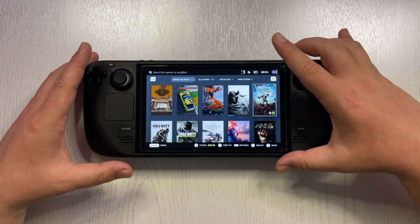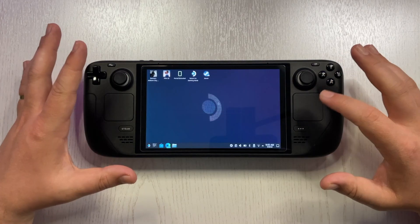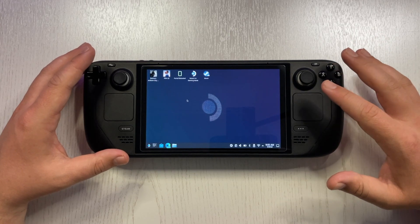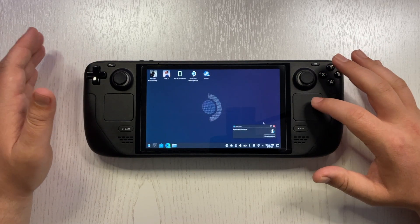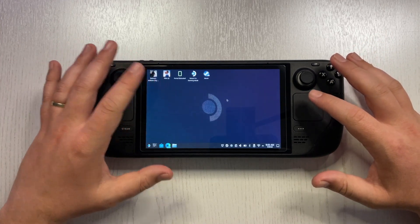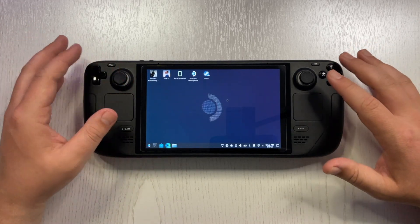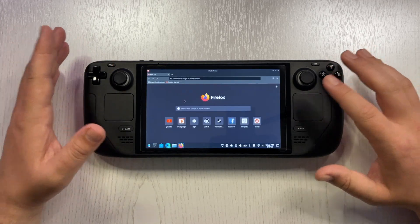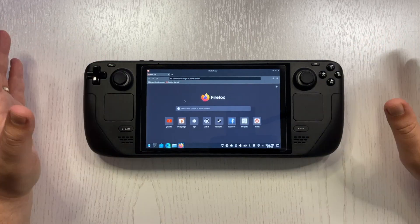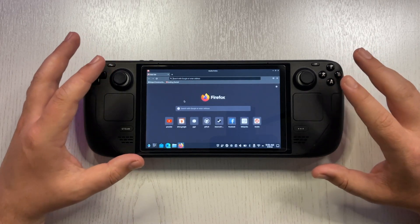Another thing to consider is that the Steam Deck can be used as a full-fledged PC. All you have to do is hold down the power button and switch to Desktop mode. As you can see, this is a familiar interface because it's a fully operating Linux-based OS. You can do everything you'd do on a Linux machine — play games from this interface using mouse and keyboard, and you even have a browser and can install apps.